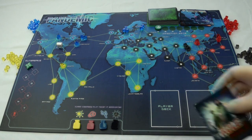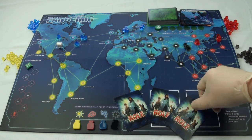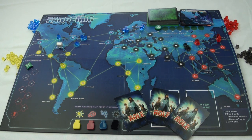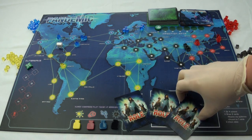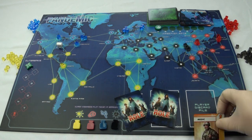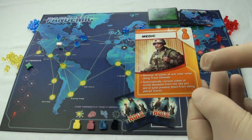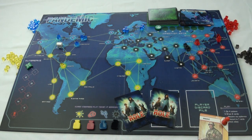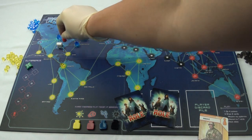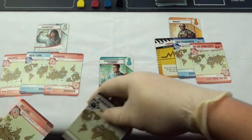Next, randomly deal one role card to each player. These are your player's characters, and each have special rules that apply to them. This medic specializes in removing large amounts of cubes from the board at a time, which is very useful when it comes to keeping the spread of diseases in check. Each card has a matching pawn, and these pawns will all start in Atlanta. With the player deck, deal out cards to each player.